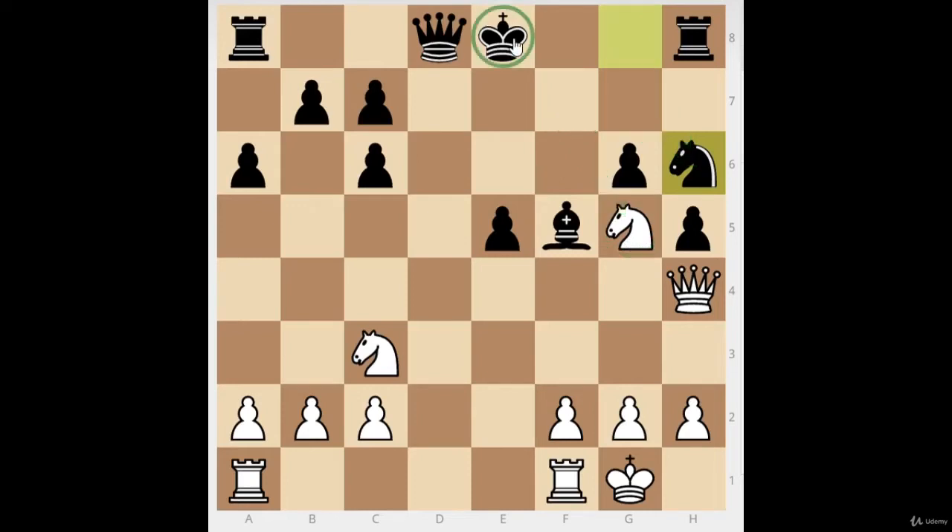As we trade off pieces the opponent has fewer and fewer attackers, so we don't have as much to worry about. The usual rule is that if we have enough defenders versus their attackers — usually the difference is two — as long as they don't have two more attackers than we have defenders, we're okay. It's the rule of two: we need at least three versus four, or two versus three, but not three versus five — then we lose.